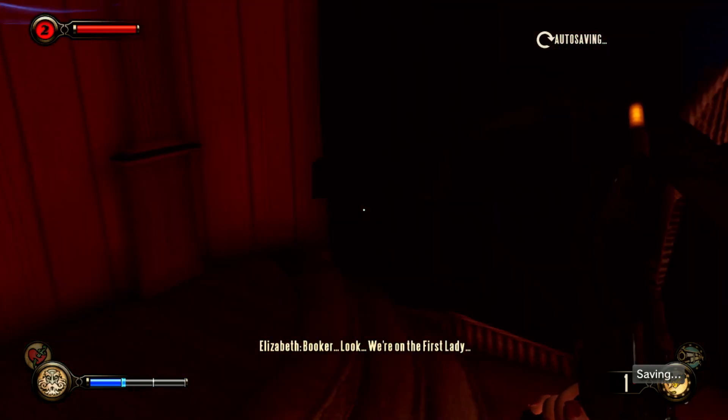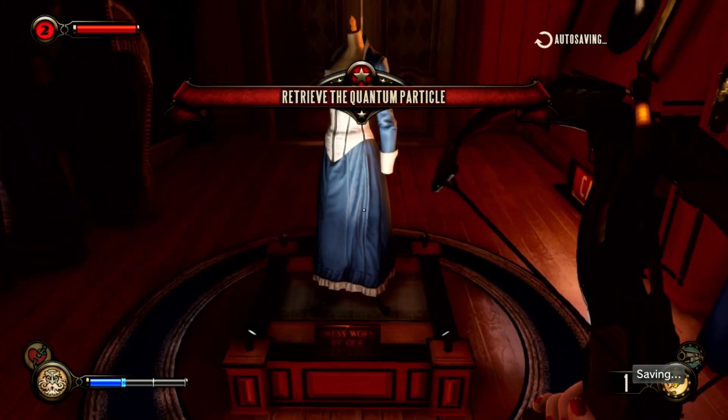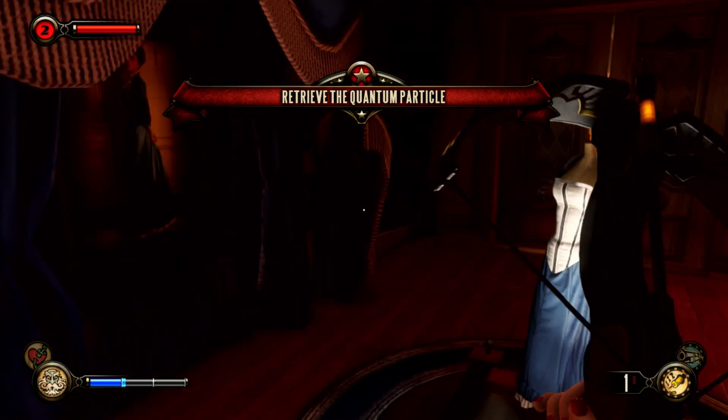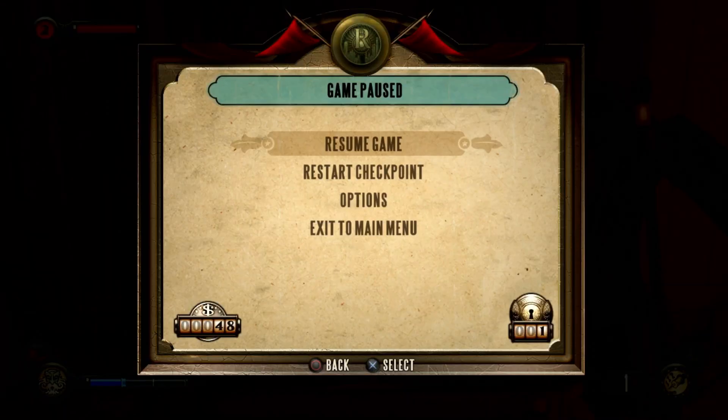Booker, look — you're on the First Lady. I think I'll actually stop here, this is a good stopping point. That'll do for this episode of Bioshock Infinite Burial at Sea Part 2. Join me next time. Now that we've returned to Columbia, we'll retrieve a quantum particle — the Lutece Particle — and see if we can bring it back to Rapture. That is it, and I will see you guys next time.